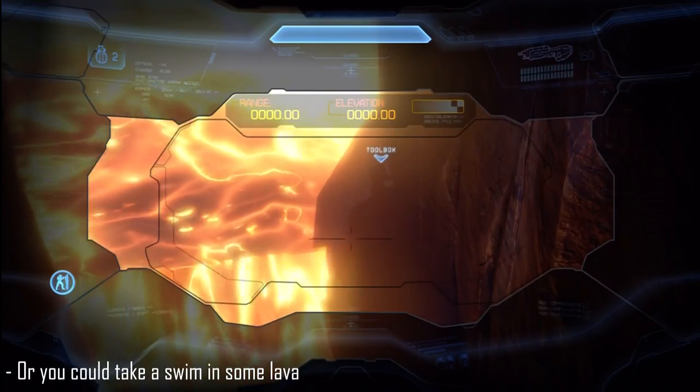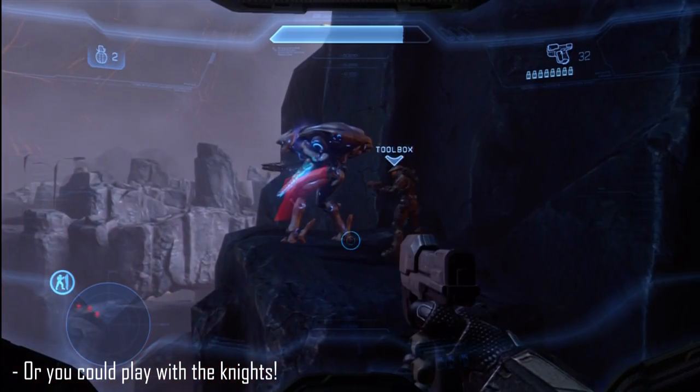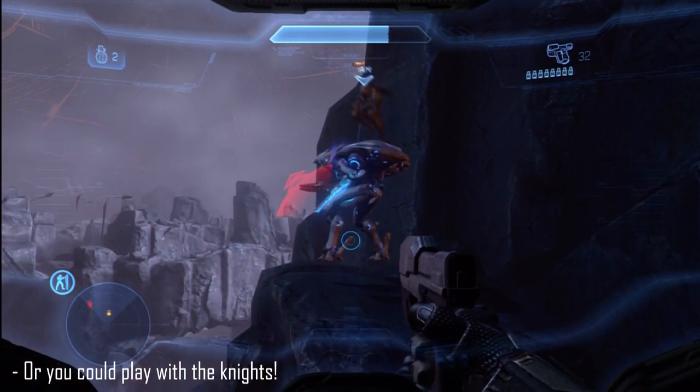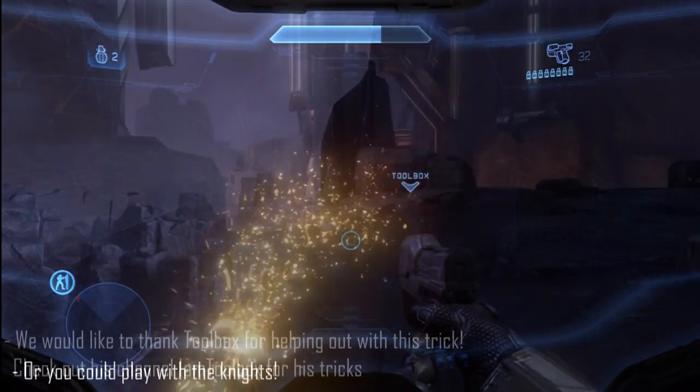A new thing here is that lava. As we've seen in Spartan Ops missions and other such missions, there's usually some kill barrier down there, so it's kind of new. And AI-less knights — what joy it'd be if all knights were AI-less. Get that achievement done super fast.